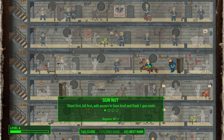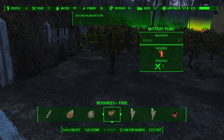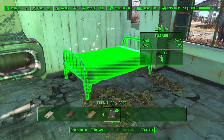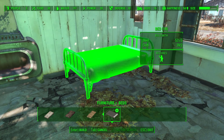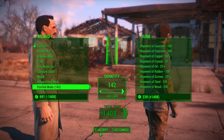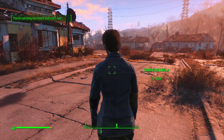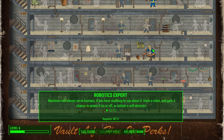We trade some items with Carla to get supplies for our settlement, and as we build it we gain another level up. We take Gun Nut rank 1, allowing us to make heavy turrets — handy for defending settlements. We get our tomatoes and mutfruit crops set up, level up again, and spec into Sneak rank 2, making us 30% harder to detect and meaning we no longer trigger floor-based traps.